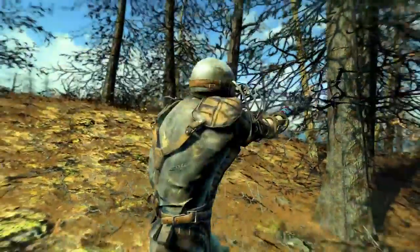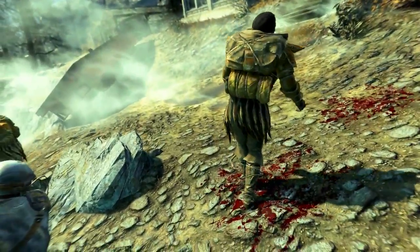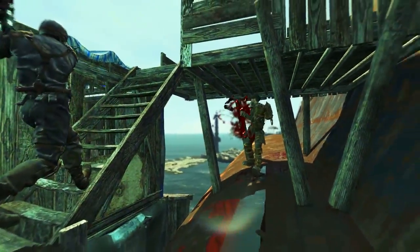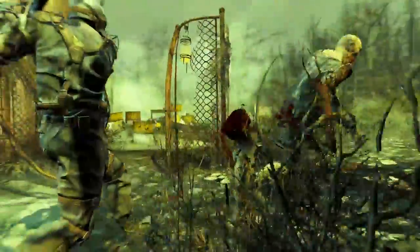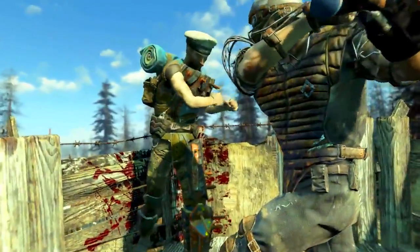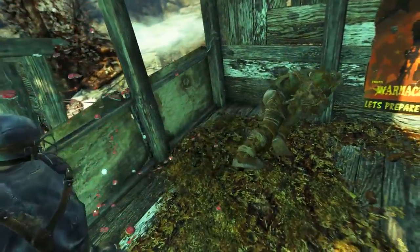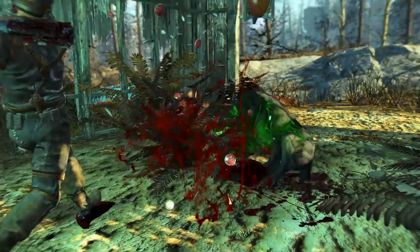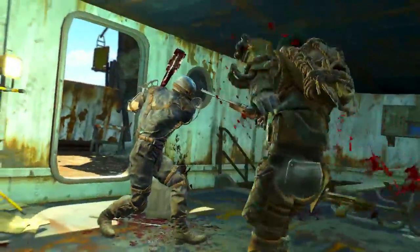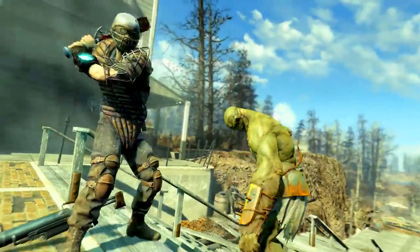Its legendary effect — ignoring 30% of the target's damage and energy resistances — is applied by the legendary effect 'Penetrating.' This effect is more effective against targets who have damage resistance, so there is a little bit of an upside. Sadly, half of the legendary effect is useless, because no matter which way you modify the Fence Buster out, it's never going to deal energy damage. So ignoring 30% of the target's energy resistance is absolutely meaningless. And even though it does cut through 30% of the target's damage resistance, it's a little bit too slow and the damage isn't high enough for this to really be an option for a melee weapon.